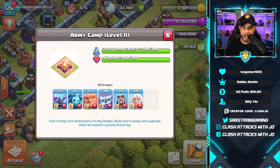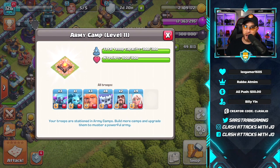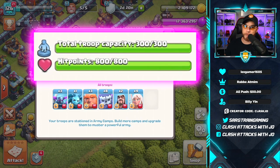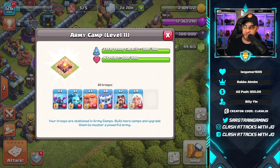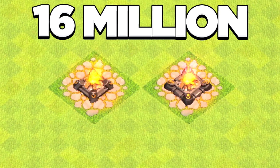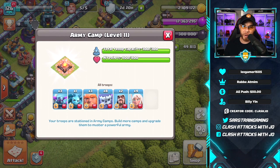We're adding Army Camp level 11 — yes, you heard that right. The Army Camp is upgrading to level 11, bringing your troop housing capacity up to 300. That's going to enable all kinds of new strategic variations at Town Hall 13, and it's going to cost exactly 16 million elixir for a 16-day upgrade.